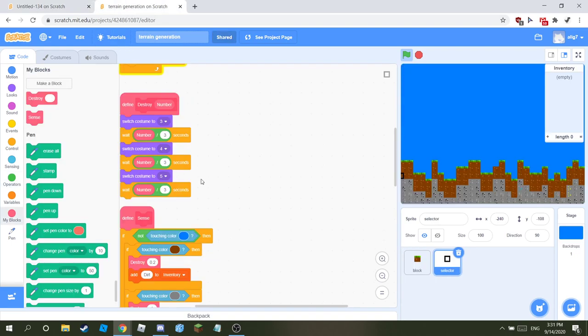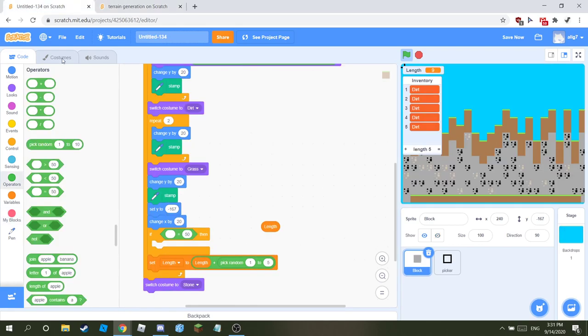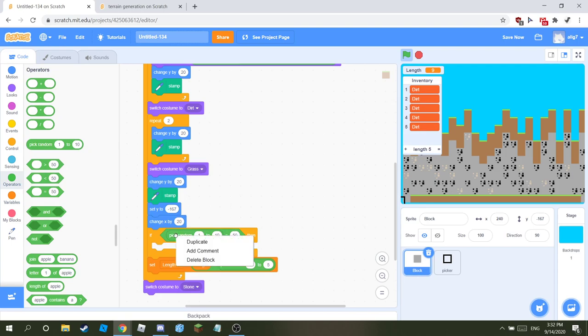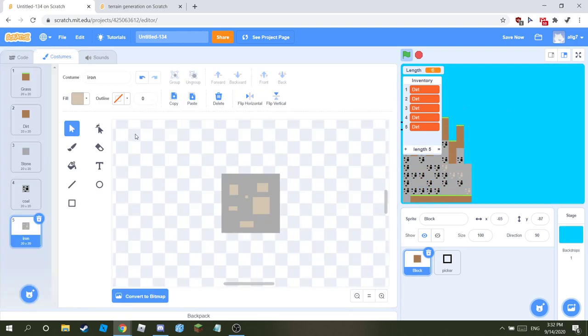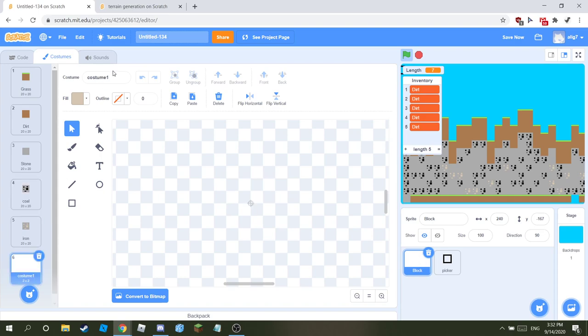For the tree: if pick random from one to ten equals pick random from one to ten, then go inside. Copy and paste the grass block, paint it, and call it 'tree.' Paste your dirt block and don't add the green top.